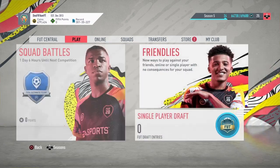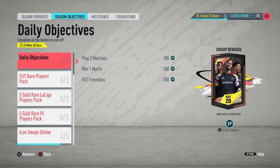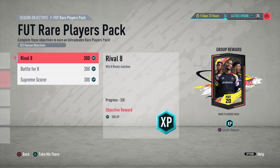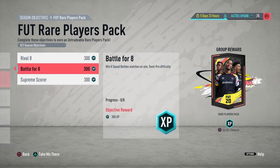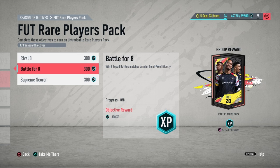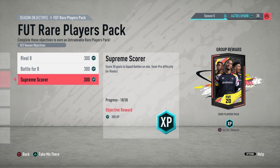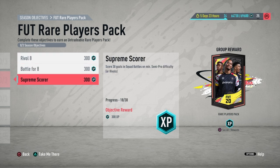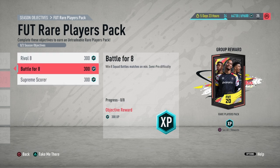Next, we have the objectives you're going to want to do. Head over to objectives, then go to season objectives — there are three you need to make sure you complete. The first is the four rare players pack objective, which gives you a free 50k pack. All you have to do is win eight Rivals matches, win eight squad battles on minimum semi-pro difficulty, and then Supreme Score — score 30 goals. You can do this while winning the Rivals or squad battles matches.